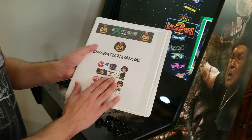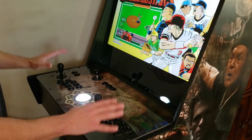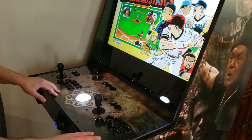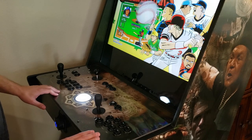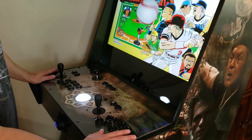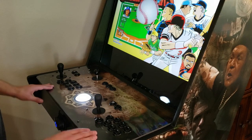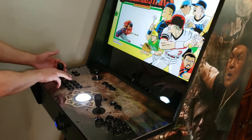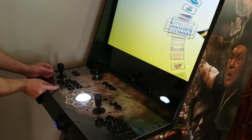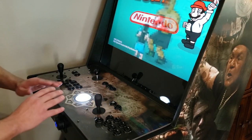This manual is a lifesaver — take 10 minutes and read it. Everything you see on this machine is fully customizable. You're going to spend thousands of dollars on this and have it for life, so make it yours. Don't be afraid to email them a few times to get it right. For example, if you don't like the basic four buttons on top and four on bottom, you can do a Mortal Kombat-style layout by moving buttons seven and eight down, or move the trackball up.